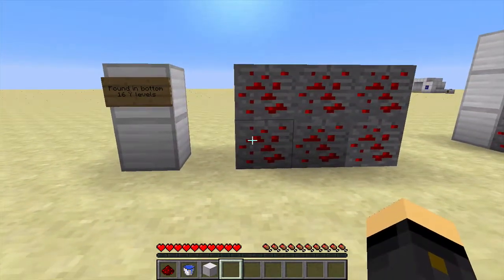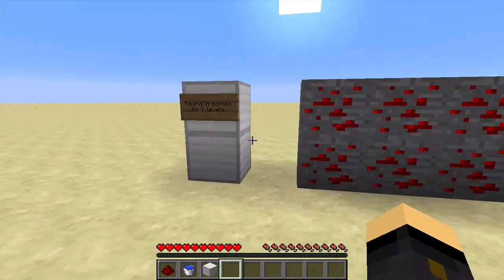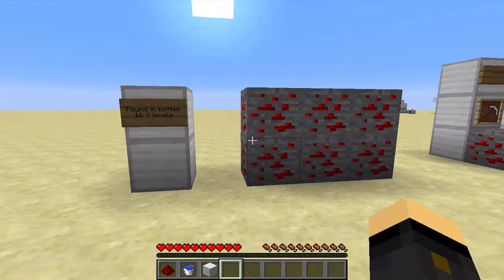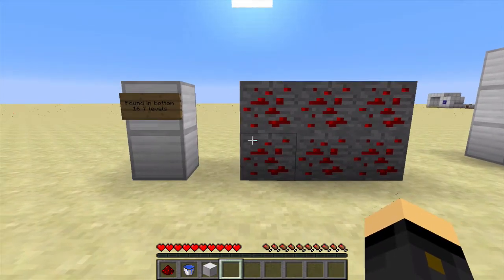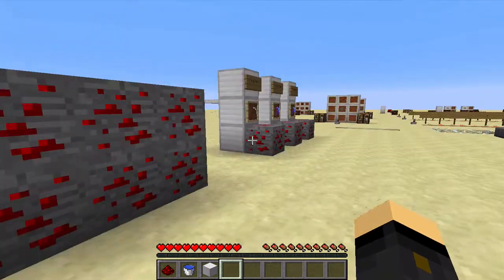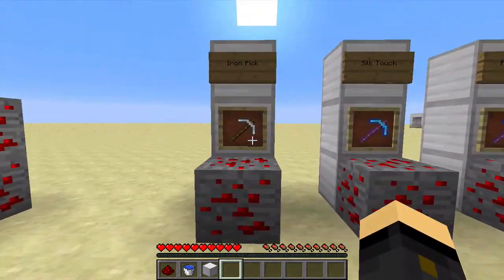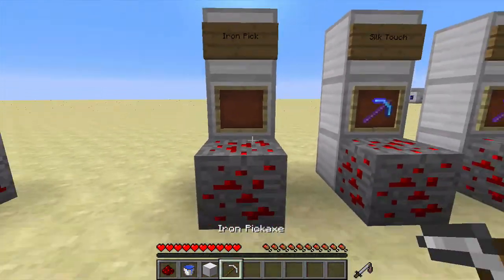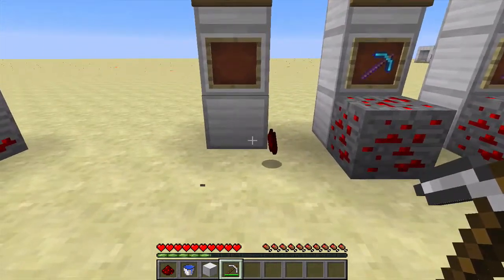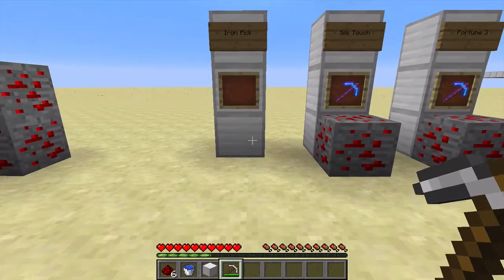For obtaining Redstone, this is Redstone ore right here. It can be found in the bottom 16 Y levels of your map, so basically you have to go mining for it. Although you can find it in loot chests and things like that, if you want to get a lot of this stuff you're really going to have to go mining for it. You're going to need a minimum of an iron pickaxe. If I mine it with iron, I get a little bit of experience and I've picked up some Redstone dust.